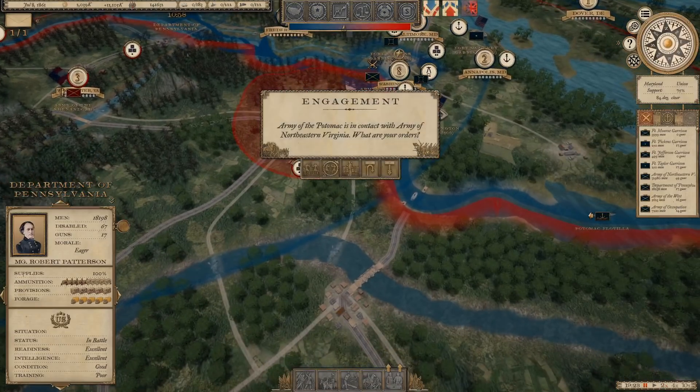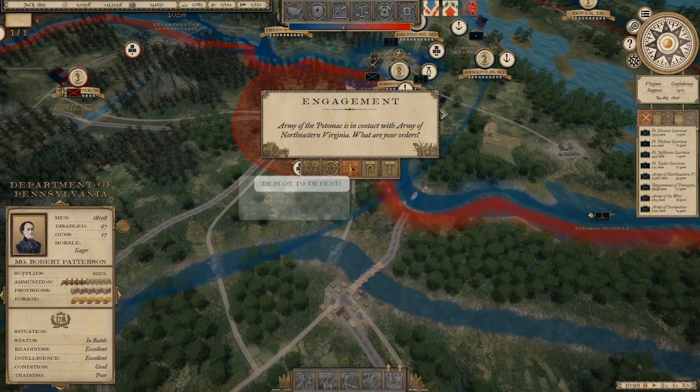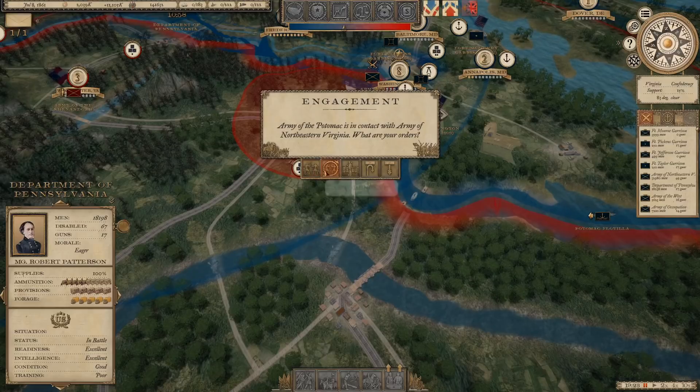Okay, there is an engagement. The Army of the Potomac is in contact with the Army of Northeastern Virginia. We have options: play the battle, auto-resolve, deploy to defend, or order a withdrawal. I'm going to go ahead and play the battle and see how things play out.